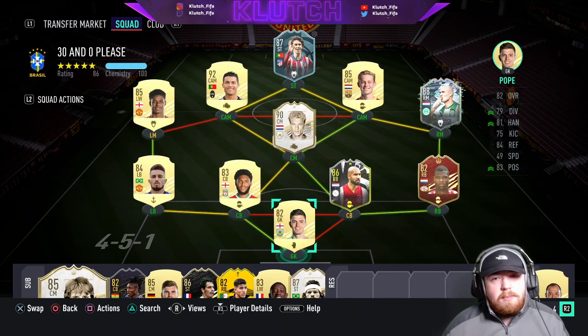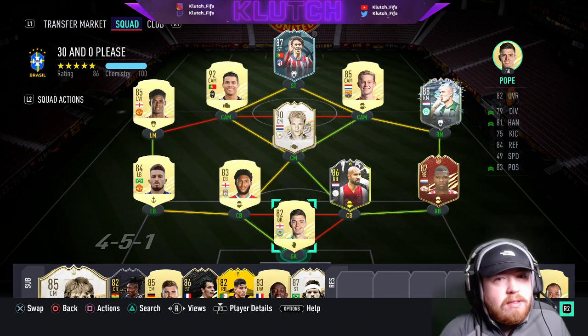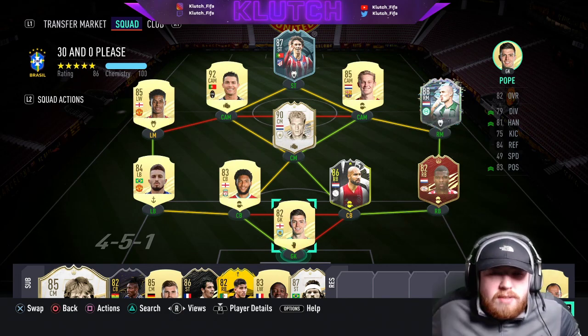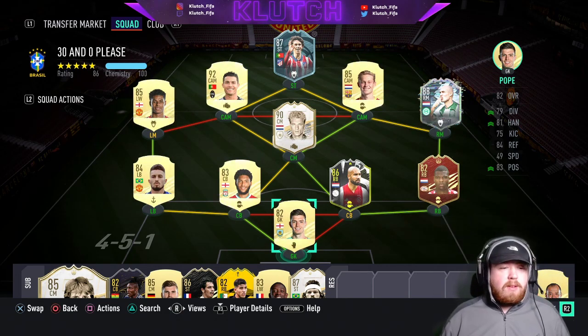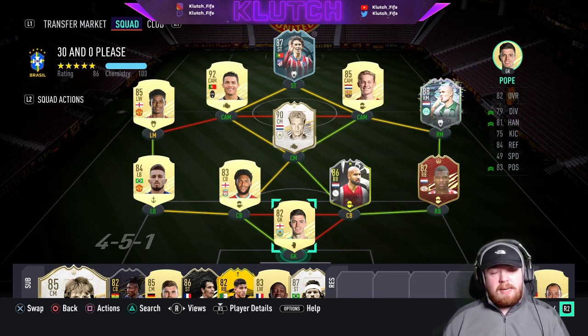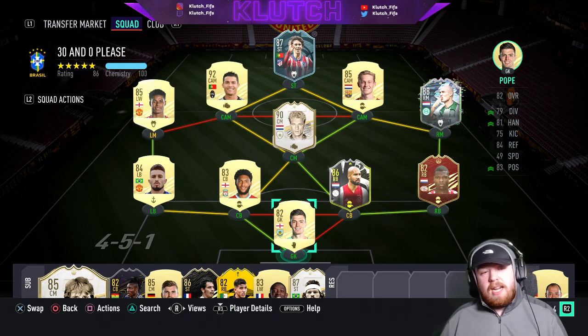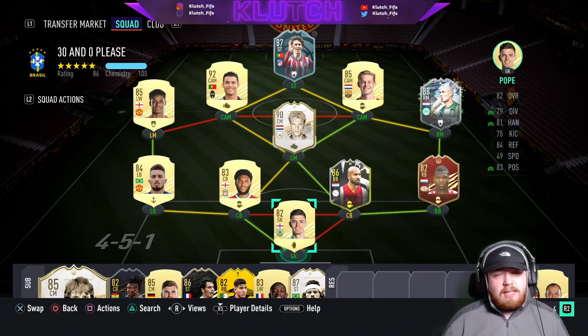Starting with the step overs - if you've been playing FIFA 21 you'll know the step over has been arguably the best skill move of the entire game for most of it. Obviously at the start the elastico was really good but they patched that quite early on, so the step over has been a big part of the pro scene and just general gameplay on Weekend League and Rivals. They've made a massive change where basically the speed boost at the exit - you could run really quick after doing the skill move - they have really slowed it down.